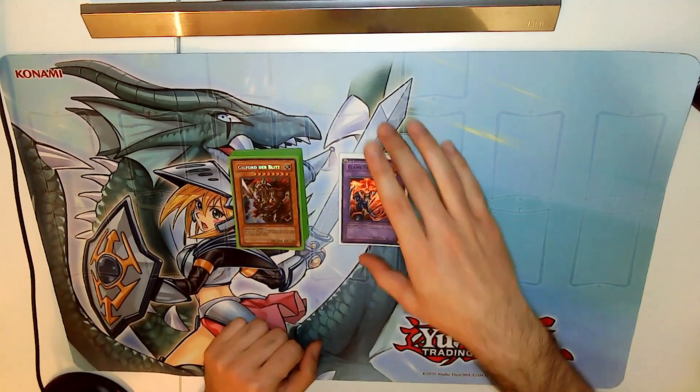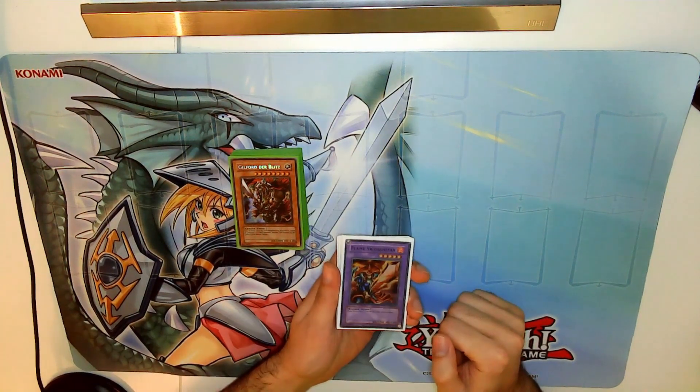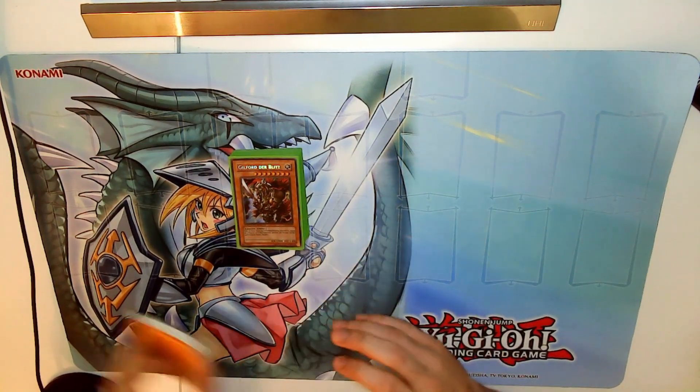You can also see the Exorite with Flame Swordsman in front — his like season 1 ace — but we'll get to that later.